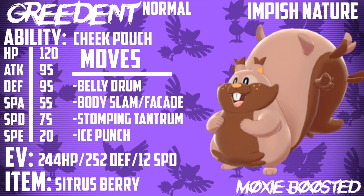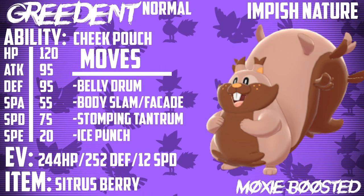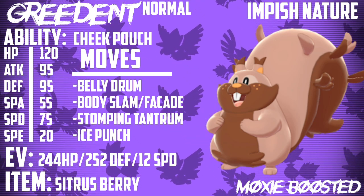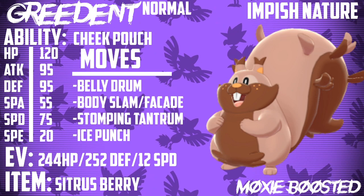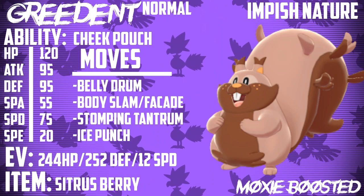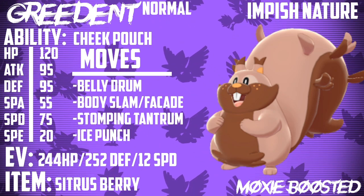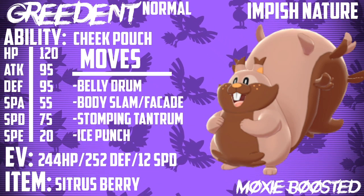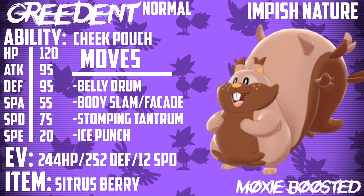Snorlax has a base 110 Attack stat, and while Greedent has lower Attack, in this format where Pokemon generally have lower defenses and there aren't as many really bulky Pokemon, this Pokemon can honestly do without running any Attack investment and still get away with it. The spread is 244 HP, 252 Defense, 12 Special Defense with Cheek Pouch, running Belly Drum, Body Slam or Facade, Stomping Tantrum, and Ice Punch. The item is the Sitrus Berry.